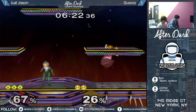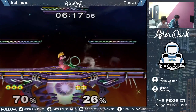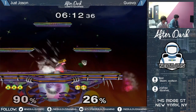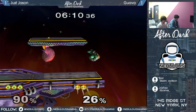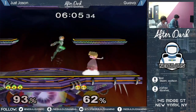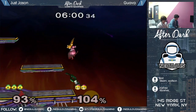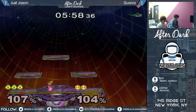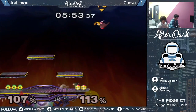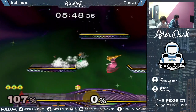Sheik drop up air. Good spacing from both of these players right now. There have been some points in this set where either one of them has gone in a little too close, but right there we saw a nice scrimmage with some pretty precise spacing. Jason waiting for a fading move from Guava, and running in with dash attack. But an edge guard situation for Peach here. Dash dance, dash attack, sets up an edge guard, and now it's a two stock lead.